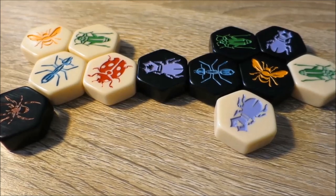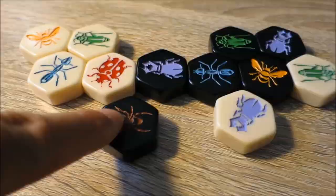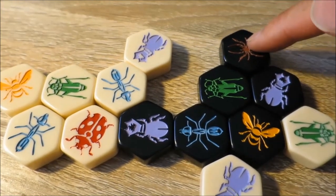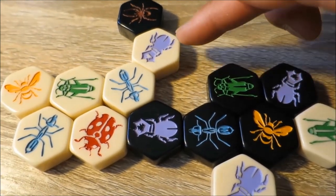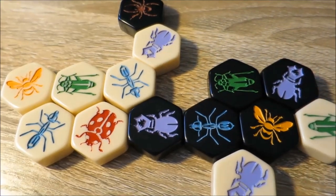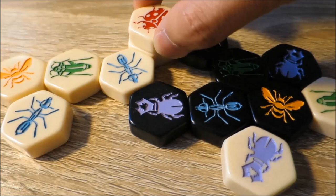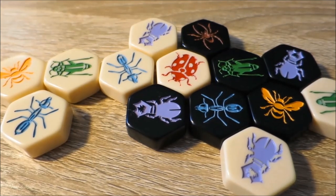The spider can move three spaces per turn around the hive — no more and no less. The spider can also move across pieces that it has direct contact with: one, two, three. It can move like that because the spider made contact with the edge of the beetle piece. The ladybug can move two spaces on top and then one space down, and it's useful for filling in those gaps.